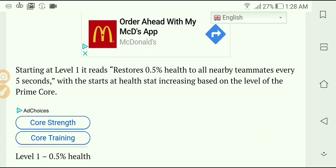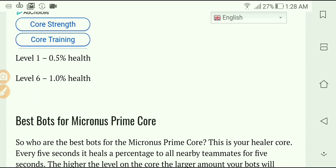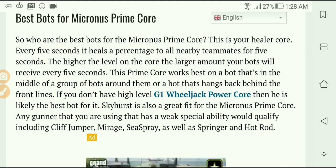Starting at level 1, it restores 0.5% health to all nearby teammates every 5 seconds, with the health stat increasing based on the level of the Prime Core. At level 1 it's 0.5%, at level 6 you get 1% bonus. Mine is level 18, so that's 2.2%. When you max it out, that's 2.4% bonus health — stronger than every Rejuvenate Core, which only heals one bot.